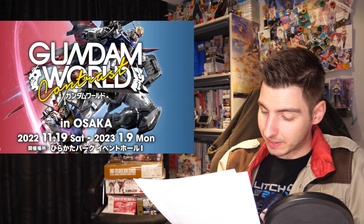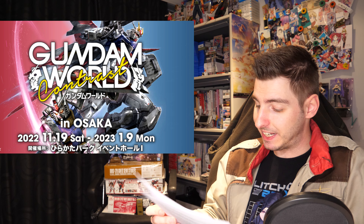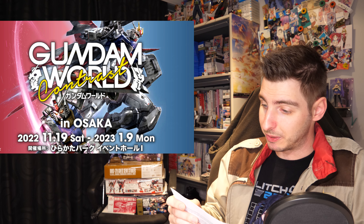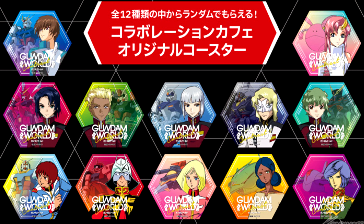It is once again time for a Gundam Cafe segment — not THE Gundam Cafe, but a Gundam collaboration cafe that opens up in Hirakata Park as part of the Gundam World Contrast in Osaka. The collaboration cafe will run from November 19th until January 9th and will be selling various Gundam-themed drinks that come with a random coaster. There's Kira Yamato's Jelly Soda, Amuro's Craft Cola, and a latte with one of eight designs.